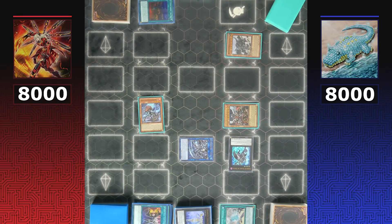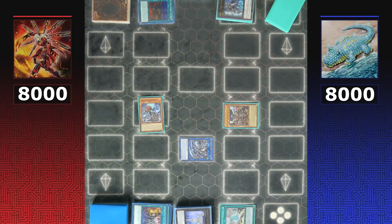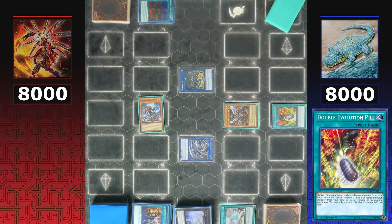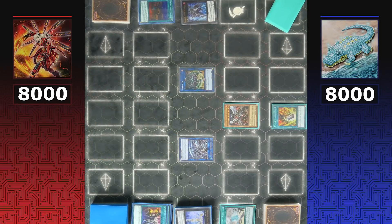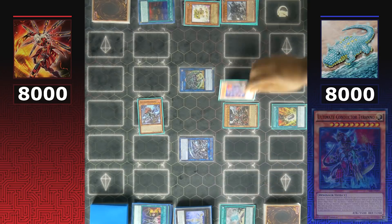Miscellaneousaurus is activated from hand to pitch itself to the graveyard — it can activate that effect multiple times per turn. Using both Lethal Sagas and Daigusto for a Pentastag, Dinos follow up with Double Evolution Pill, banishing Daigusto the Timeless and another dinosaur to summon Ultimate Conductor Tyrano. With Pentastag beneath it, Tyrano can inflict piercing damage to Miscellaneousaurus.